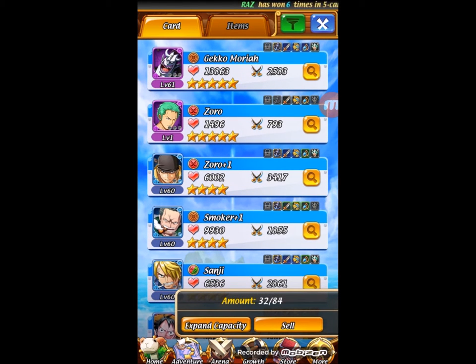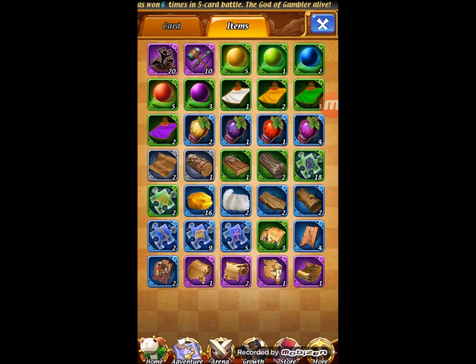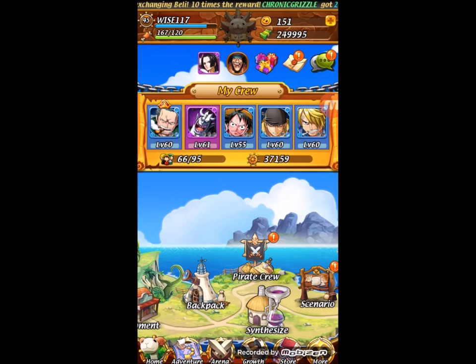We've also got items next to cards. When you click on that, in the green section are the materials you need to evolve your green guys. As you go down, blue goes to blue. Then as we go further down, you start to see equipment pieces — green to green, blue to blue. Further down you start to see matte fragments, which are for ships.